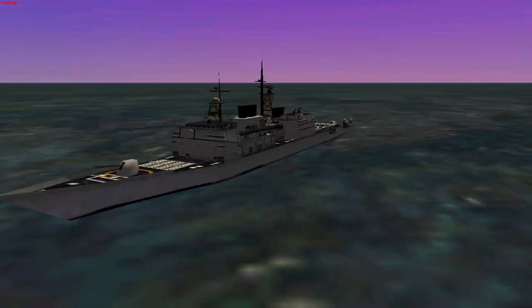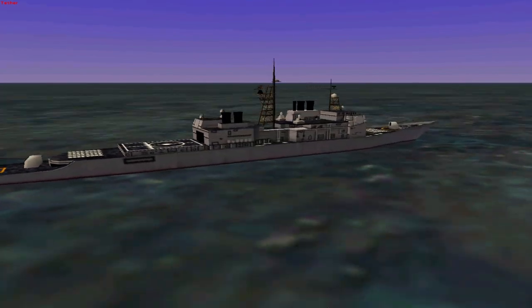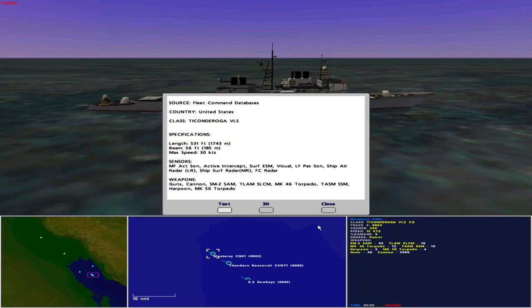This is the Monterey CG-61. Operated by the United States as a Ticonderoga-class vertical launch system guided missile cruiser, she is 531 feet in length with a beam of 56 feet and a maximum speed of 30 knots. Sensors include medium-frequency active sonar, active intercept, surface ESM, visual, low-frequency passive sonar, ship air radar long range, ship surface radar medium range, and fire control radar. She carries 98 SM-2 surface-air missiles, 10 Tomahawk land attack missiles, 12 Mark-46 torpedoes, 10 Tomahawk anti-shipping missiles, 8 Harpoon missiles, 4 Mark-50 torpedoes, guns and cannon.